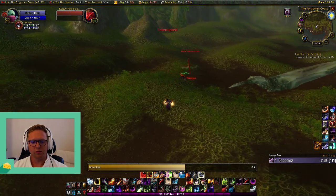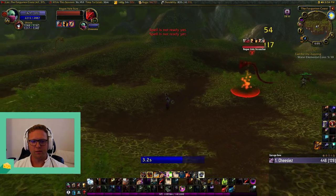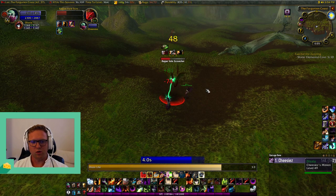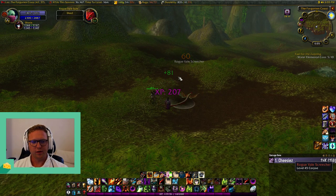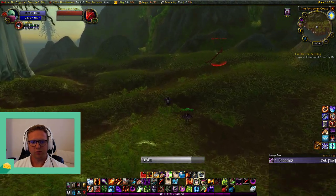Here's an example of using Immolate — Immolate will automatically pull aggro. The rotation with Immolate is usually Immolate, Curse of Agony, and Corruption. That's as many DoTs as you want. Then you Life Tap and Drain. This guy's really low level compared to me right now, but I'll show an example with the rotation I was doing before.